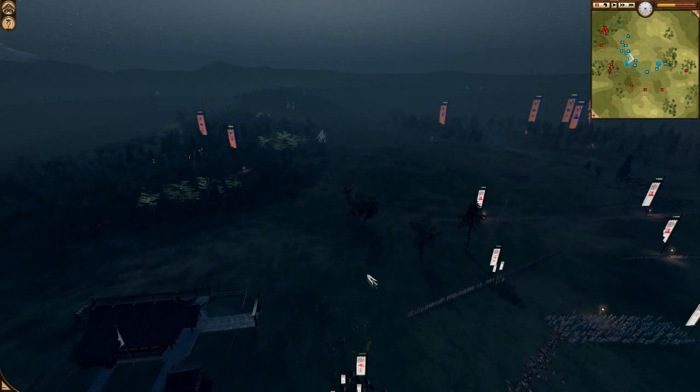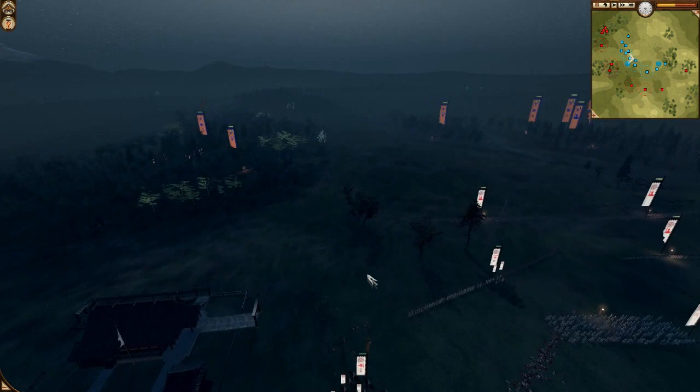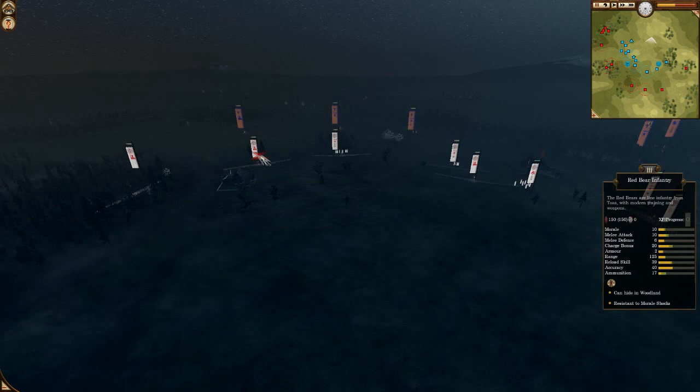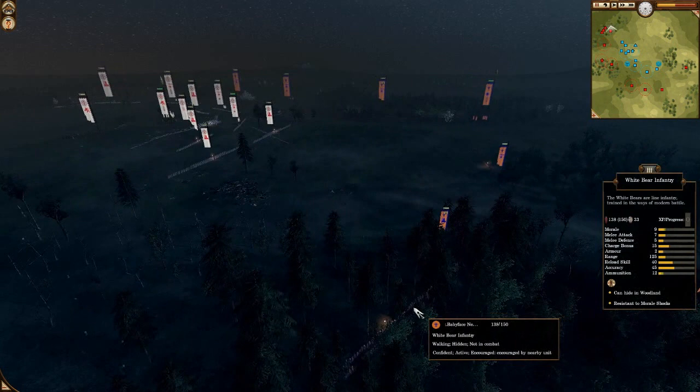The general of Oleg is in the middle, and the Shrine is being captured again by Oleg, so the timer will be on. This will push Babyface Nelson to attack Oleg. Oleg is quite comfortable in his position — it's really Babyface Nelson who has to do something.